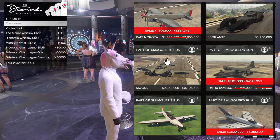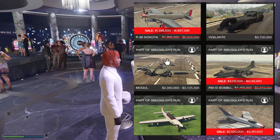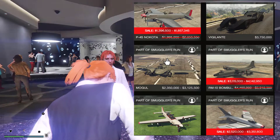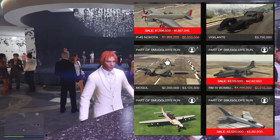The Nokota is the equivalent of the P-51 Mustang, still reasonably expensive without the discounts. And the Bombushka is the equivalent of the Hercules. Just wait for the Hydra to come on offer if you want a plane that's good for open sessions.